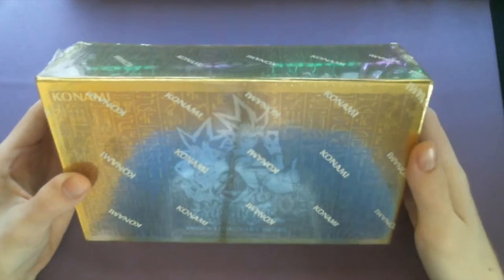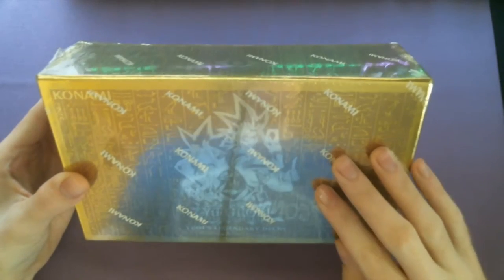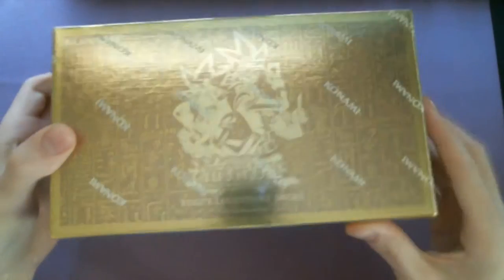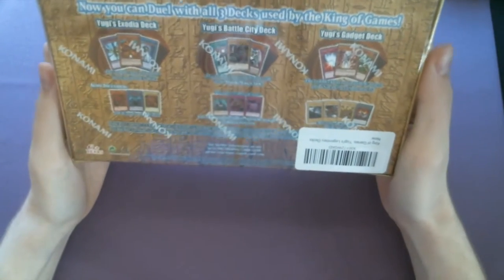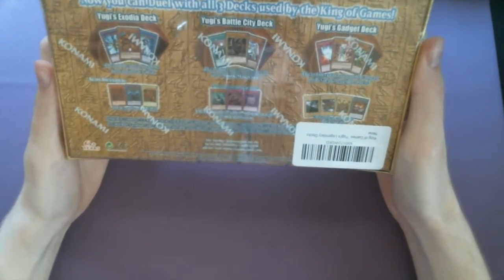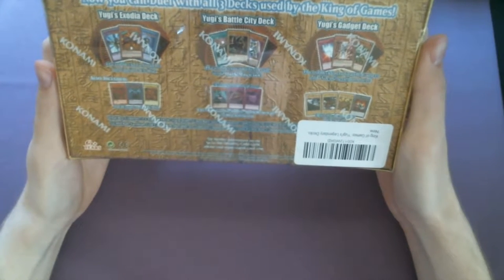You got some nice art of Yugi and the Pharaoh on the front, nice and gold-chrome. Now on the back, you can see all three decks used by the King of Games: Yugi's Exodia deck - okay, that's different.